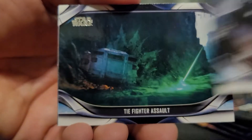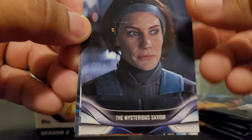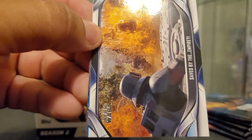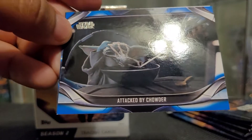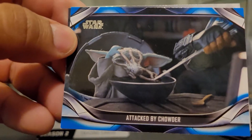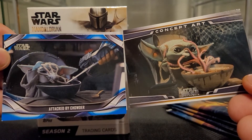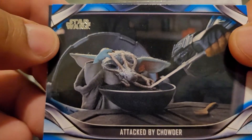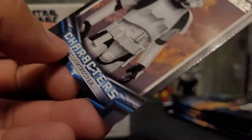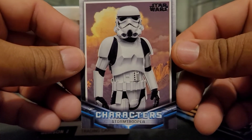Back on Tatooine, The Fighter Assault, Bo-Katan, Saved by the Empire. We got a blue Attack by a Krayt Dragon. I guess that's the concept art, right? Like this one — that's the final scene, kind of changed a little, turned into like a facehugger from Aliens. We got a blue one of that and we got a Stormtrooper. Those are pretty cool character cards.